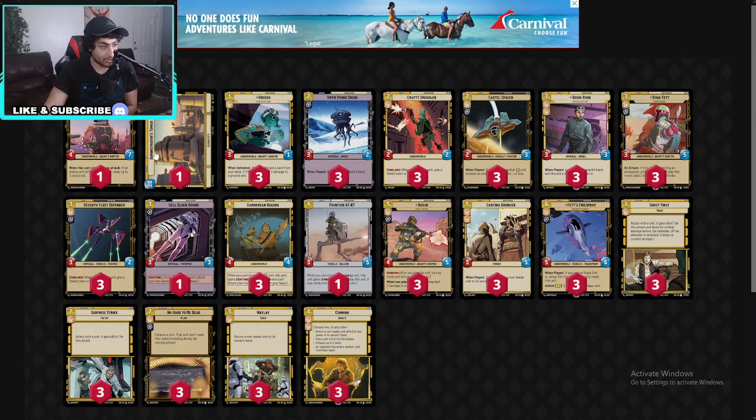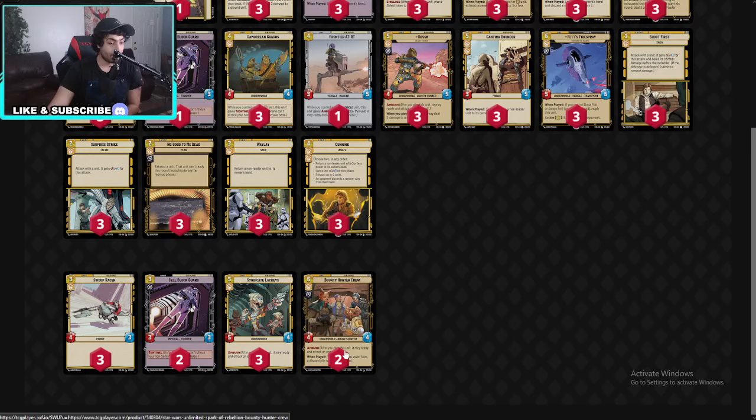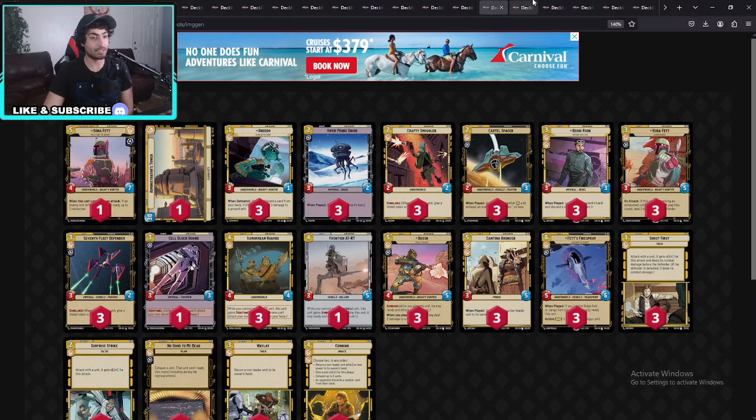Let's look at an interesting yellow Boba Fett running two or three Cantina Bouncers. He's also running a Frontier AT-RT — absolutely amazing, it gives Ambush if you control a vehicle unit, so he can get a lot of damage out very quickly. He also runs the Cunning event. He runs Surprise Attack at three — basically everything at three. Black and yellow does so well together.